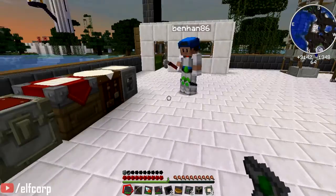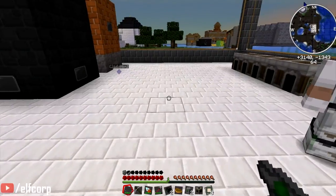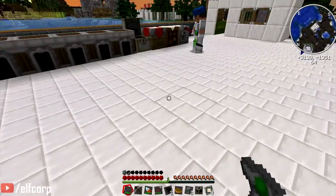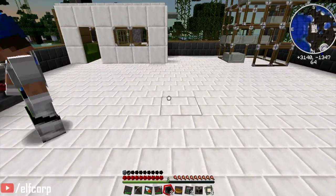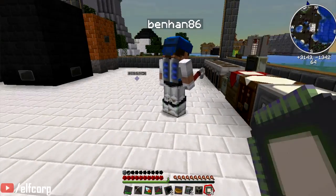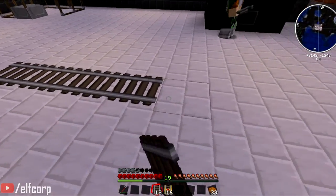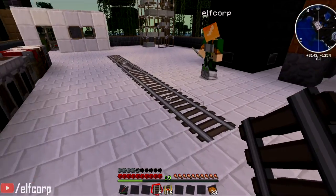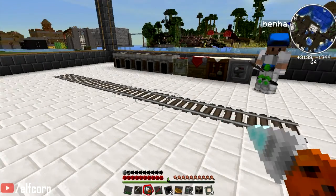Lay some track. Give me some track and I'll lay it. What kind of track do we want? Doesn't matter. Do we need boosters? For now we'll just lay a straight piece of track. So we've put the track down. What next?